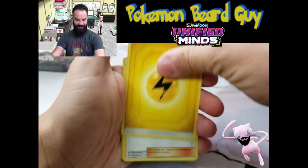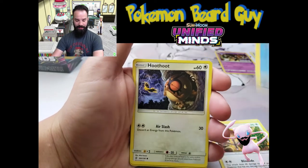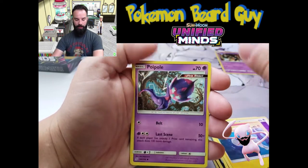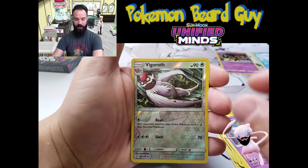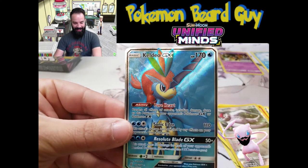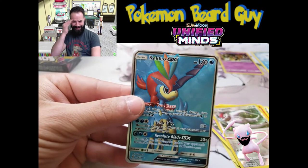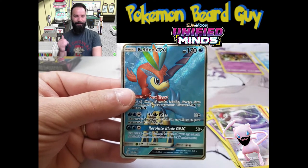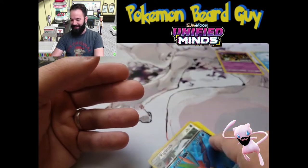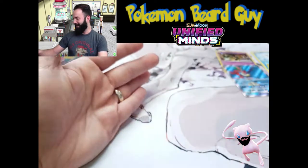No way! We got Misty's Favor, Noctowl, Carracosta, Hoothoot, Scraggy, Nummel, Tynamo, an Ultra Beast Poipole, Vigoroth Reverse. And oh my god, we have a Full Art GX card right here! That is awesome, what a sick deck! Imagine at a pre-release that you're getting these cards. This is fantastic. I'm going to put these to the side — now I'm really, really excited about this.